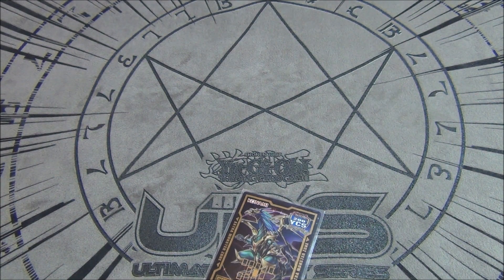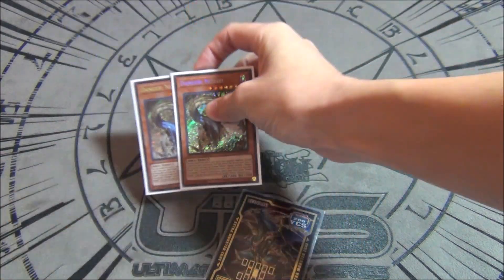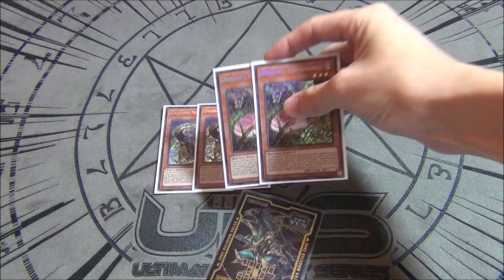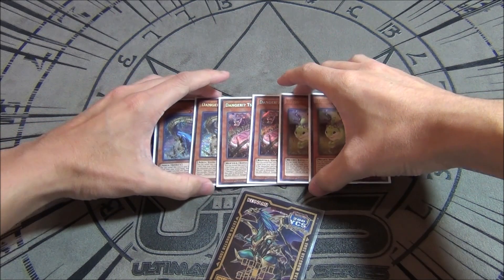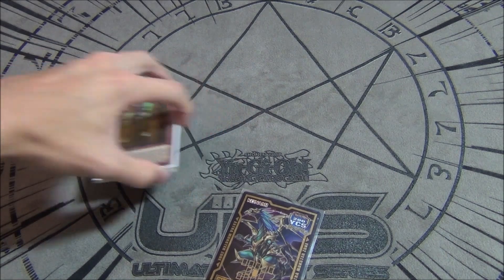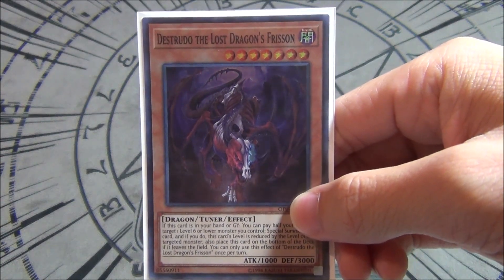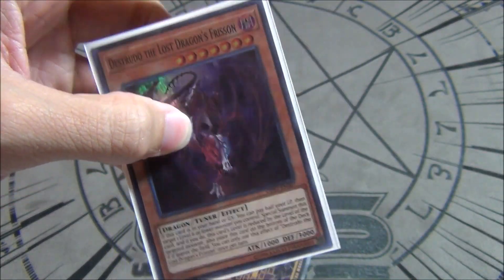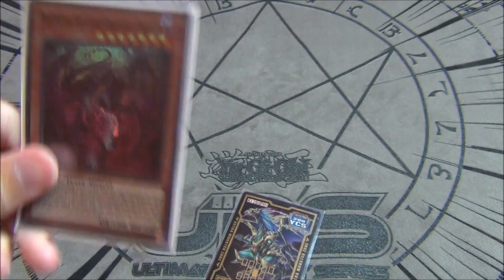We're playing a Danger monster engine as extenders. We run two Nessie, two Danger! Snake, and two Danger! Jackalope — we're playing these because they're semi-limited. They're basically six Upstarts in the deck, helping us extend more monsters onto the board and dig through the deck to draw Rekindling. These are important in a combo-oriented deck. The last monster we play is one Destrudo the Lost Dragon's Frisson — this card helps you extend into extra link monsters like Saryuja.